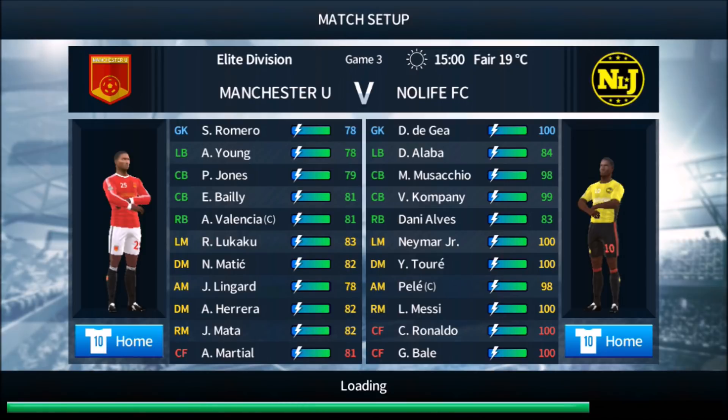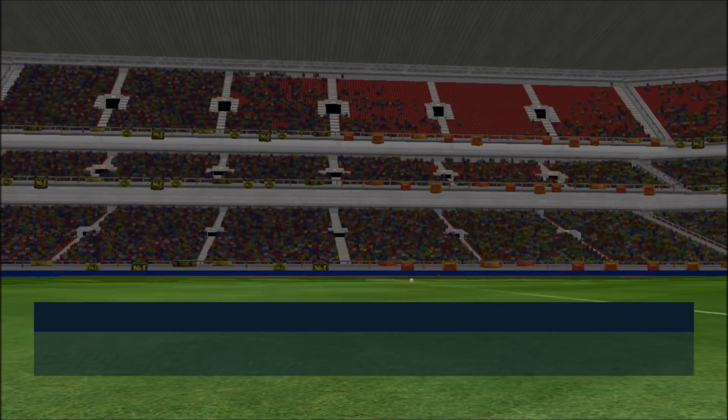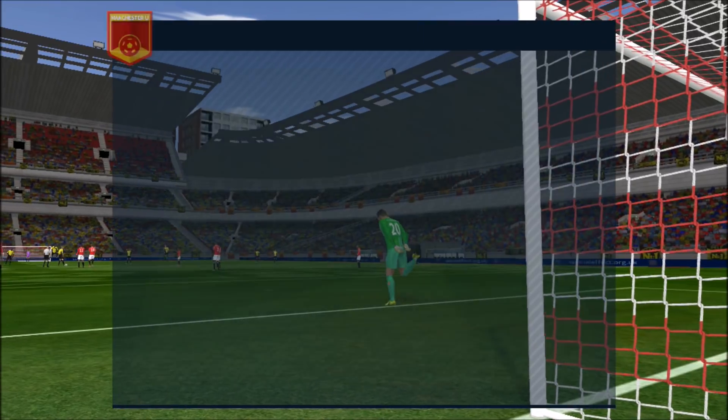I've got to keep all these in mind: headers are going to be one, bicycle kick, chip goal, bottom left, and one with a substitute. The substitutes I should be able to do in a game. The headers I guess I can try in the first game. We can try the bicycle kick and chip goal in the next game. I think that's what I'm going to try to do.